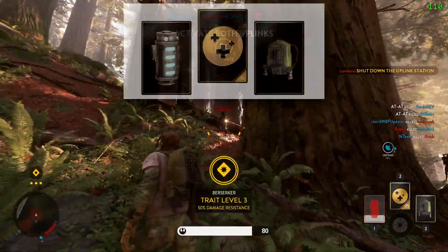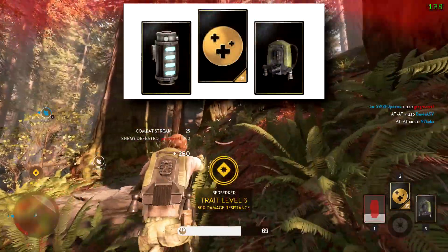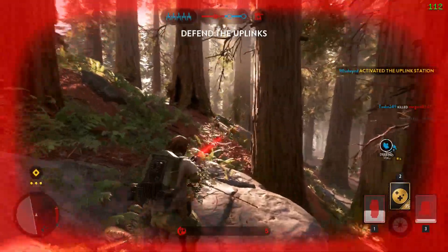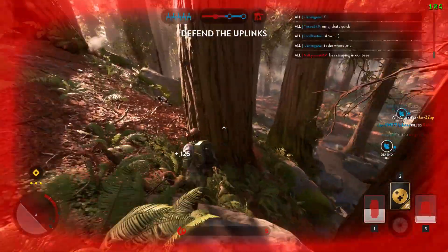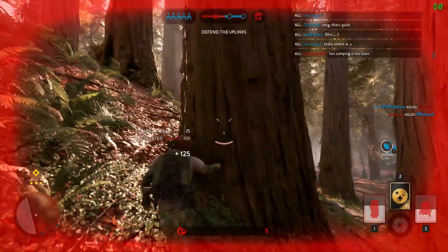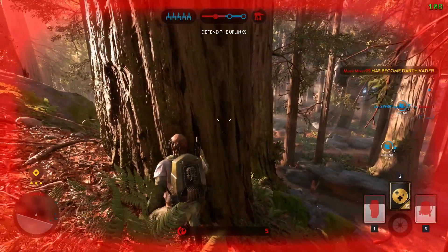So what does this loadout contain? Well, as for star cards, I'm using the Bacta Bomb, Adrenaline Card, and the Jump Pack, and for the trait I'm using the Berserker trait. The Jump Pack is exchangeable in this loadout, but what really makes this loadout work so fantastically is the Adrenaline Steam and Bacta Bomb combined with the Berserker trait.